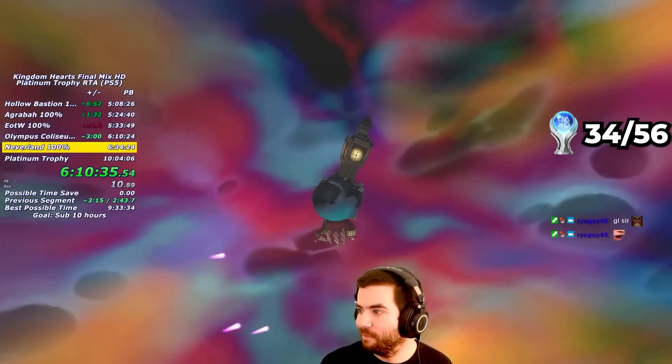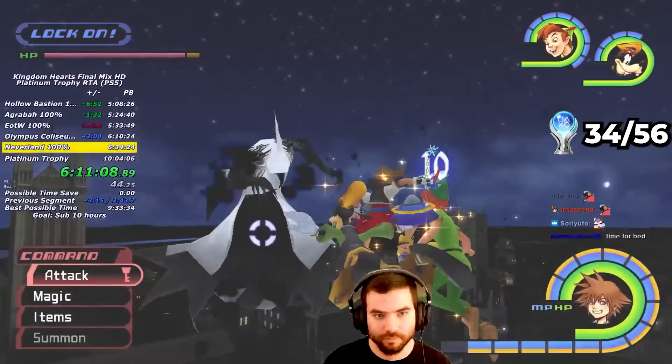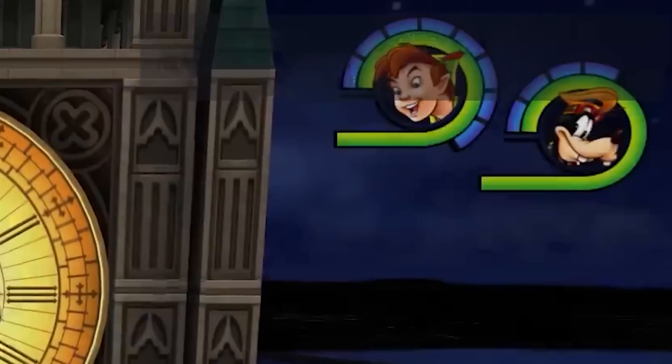My next destination is Neverland, and it's time for the most boring fight in the entire game: Phantom. This whole fight is just a very drawn-out color matching minigame. The heart in the middle can glow red for Fire, blue for Blizzard, yellow for Thunder, and white for physical attacks. I also need to cast Stop on the Clock after every two cycles so that Goofy doesn't get timed out. By defeating the Phantom, I get the Cloaked Shadow Trophy.